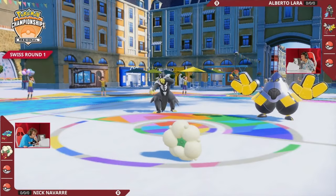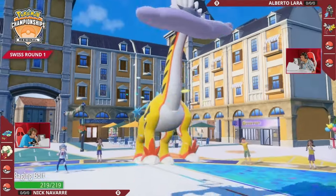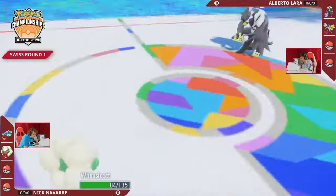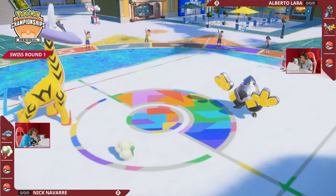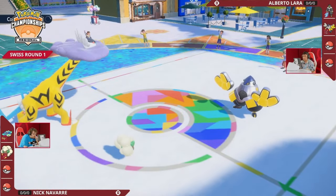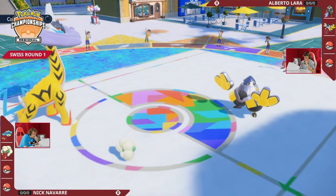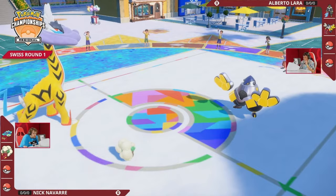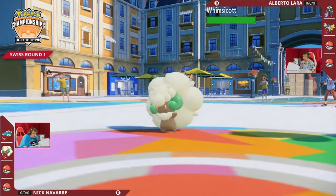Because Terrapagos just wants to retreat back, as there is that threat of the Fake Out into even a Close Combat that would be able to take it out. So this Raging Bolt taking its place would be able to take it a little bit better, and also able to resist those Surging Strikes. Breaking the Focus Sash of this Whimsicott also allows Alberto to pivot to a more useful pick. You talked about the Miraidon potentially being in the back to boost Iron Hands with the Quark Drive, but it's going to be Whimsicott instead — so we've got mirrored Whimsicott on the field.